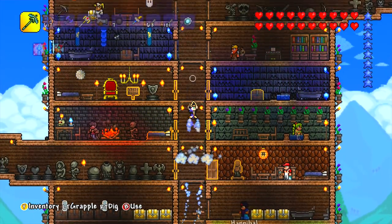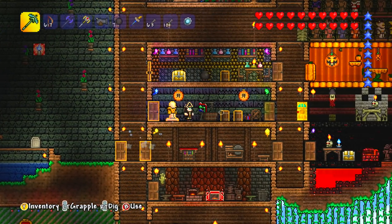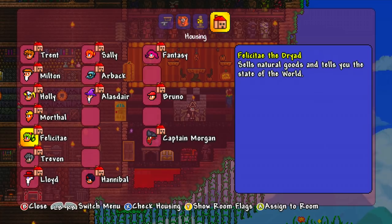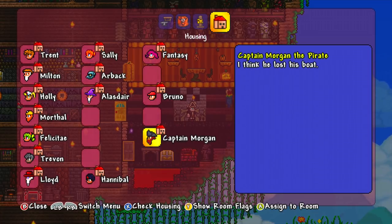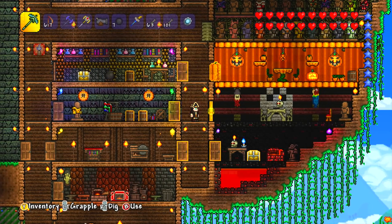Anyway, let's see if we can try and get Captain Morgan to move into his new room. If I go and stand here, press Y, then go across and press assign to room on Captain Morgan — here we go! He should now be assigned to live here. And by the looks of things I still have five more guests to move into my house, so I guess I better start getting some more rooms ready.